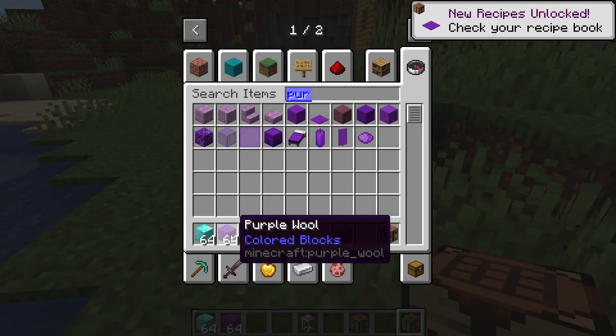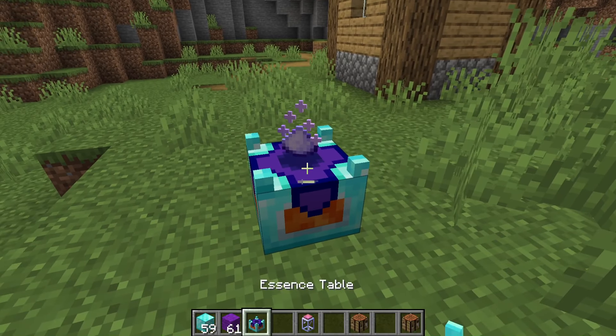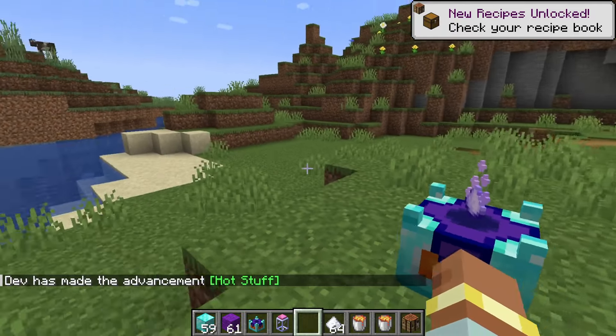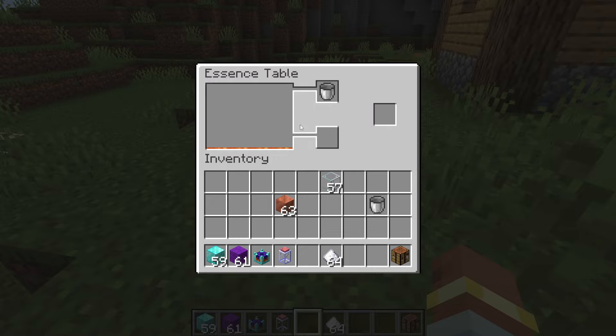The second thing I'm going to need is some diamonds and purple wool, and that is to make an essence table. An essence table is a block that will craft up essence. This works a little more advanced and isn't really vanilla, but it's designed to make the next stage harder to obtain — you need to put buckets of lava in the top slot and it will fill this tank up.